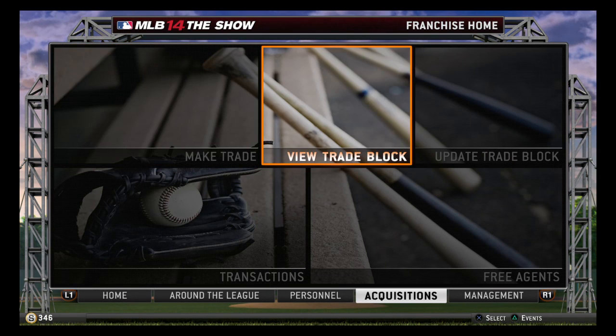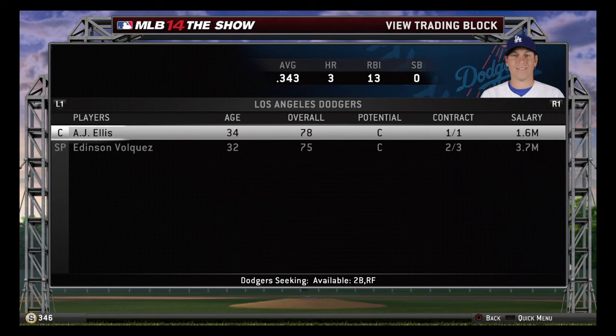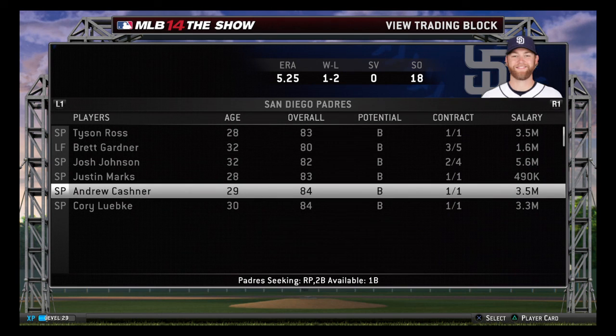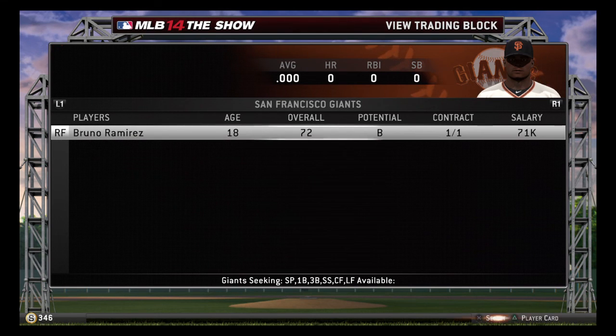Lastly, you're going to want to keep an eye on the trade block, because between trades and your minor league system, that's how you're going to fill your roster. It depends on whether you're playing in an online franchise with 30 other guys or just a franchise by yourself. Most of the players up on the block aren't worth going after, but every once in a while you'll find someone like the Giants' right fielder Bruno Ramirez — 18 years old, potential B. If you need a right fielder in the next two or three years, that's definitely someone to look at for a potential trade. Usually you can trade two C potential guys for a B potential guy and you're going to get that trade.